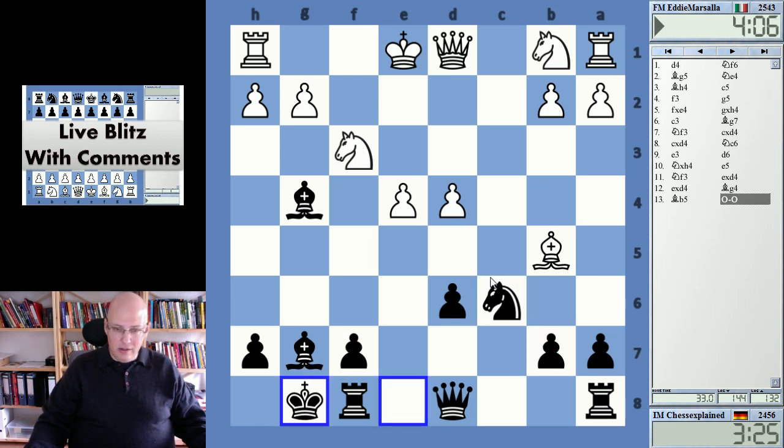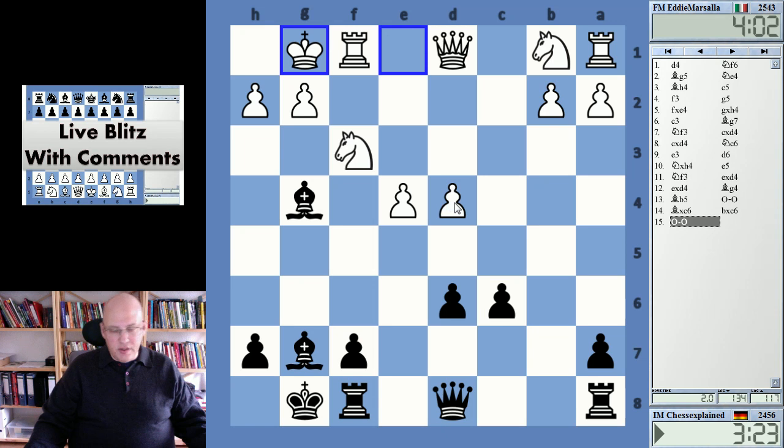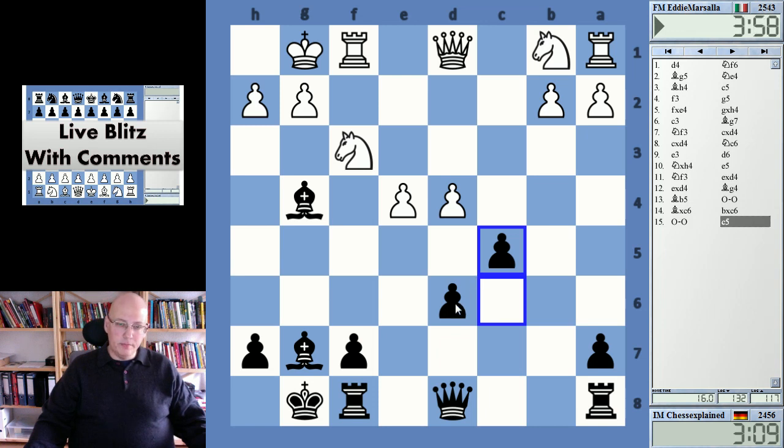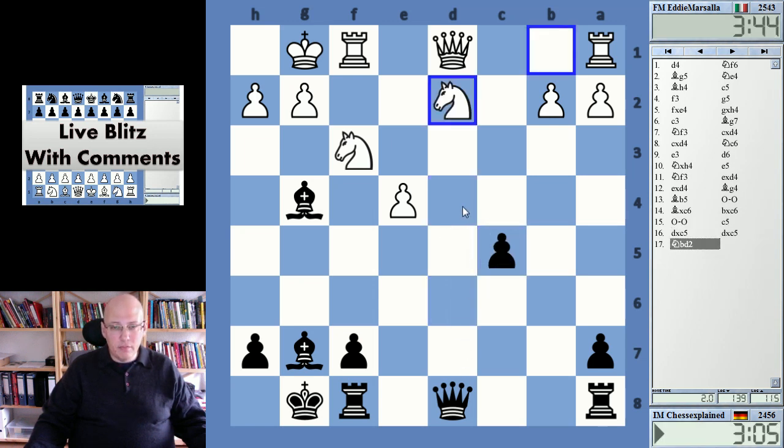I'm threatening knight takes d4, and so queen b6 was to be expected. I was thinking about putting more pressure on the pawn — I also have c5. That's pretty logical, opening things up and immediately getting rid of this pawn formation. If he takes on c5, bishop b2, knight d2 — I'm not sure I want to win the exchange here, but I was thinking I wanted to do this anyway. Knight bd2 — almost pre-moving.